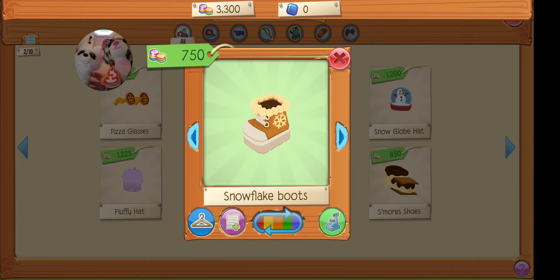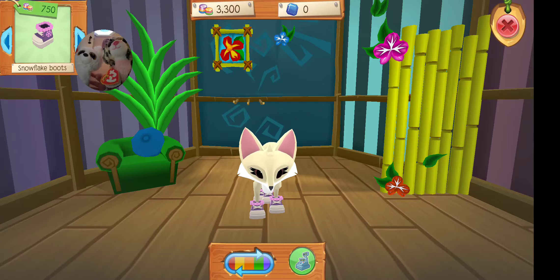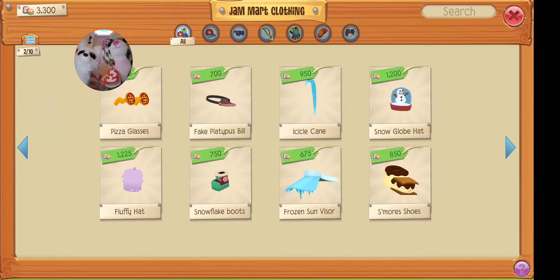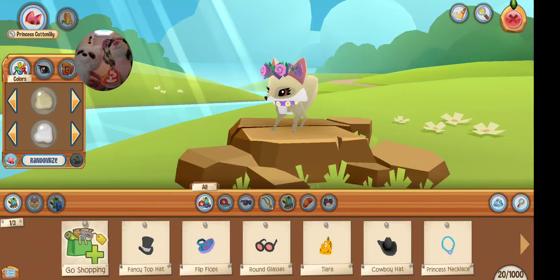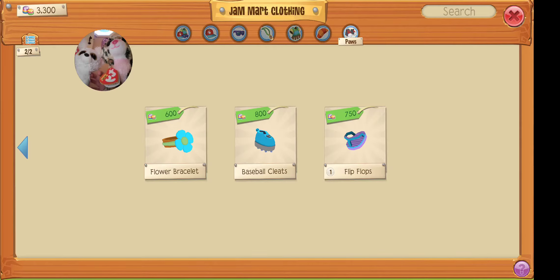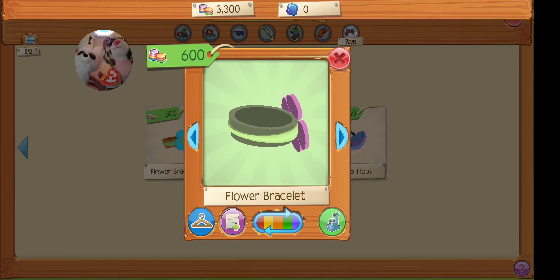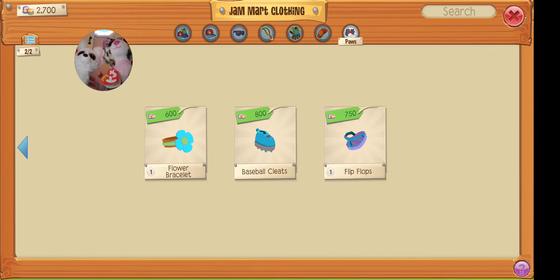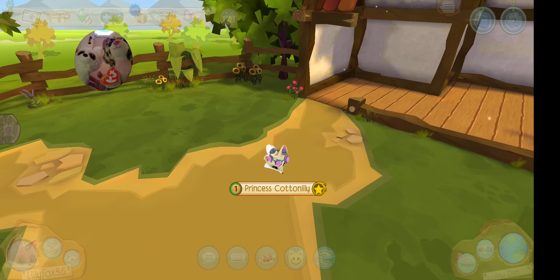Maybe the snow boots - would those look cute? Maybe these pink ones because we have a pink outfit. I don't really think so. I want to get off of here. I don't know what we should get. Maybe some of these. Maybe a flower bracelet. Oh, that's really cute. Let's get that. Oh my gosh, she's so cute. Super cute.